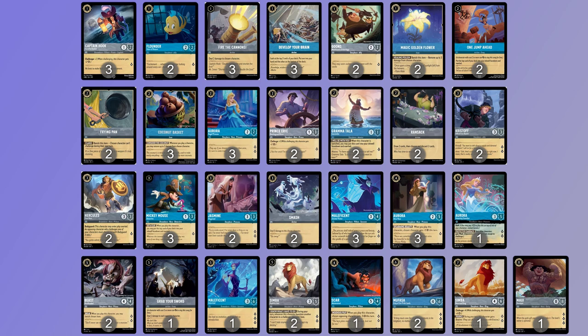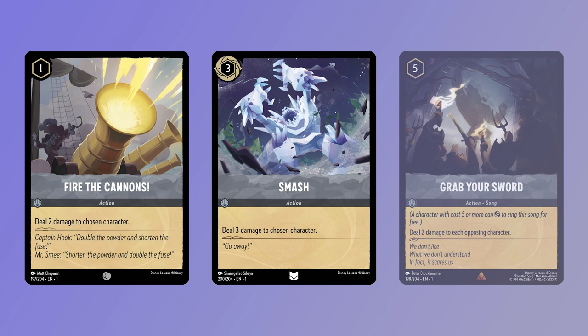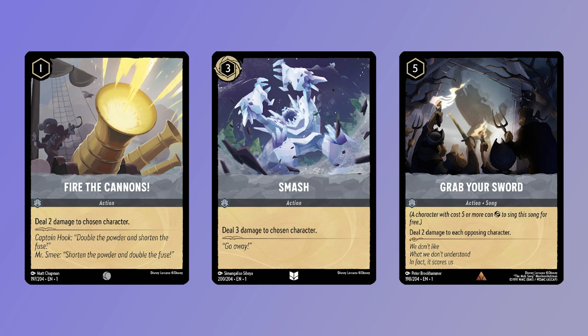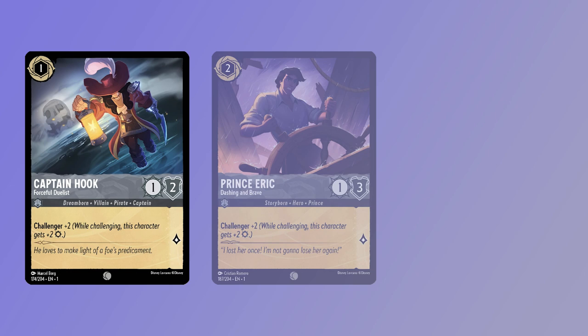So this deck's going to ramp up and hopefully play your bigger guys a turn or 2 early. But your opponent isn't just going to sit there and let you do it, so how do we deal with the early board whilst getting to our game plan? Luckily, Steel has a fantastic package for that. Fire the Cannons — a 1-costed uninkable action — deal 2 damage to chosen character. Smash — a 3-costed uninkable action — deal 3 damage to chosen character. And Grab Your Sword — a 5-costed uninkable action Song — deal 2 damage to each opposing character. Alongside the early-game challenger package of Captain Hook, Forceful Duelist, Prince Eric, Dashing and Brave, and a couple of Hercules, True Hero with bodyguards to look after them.